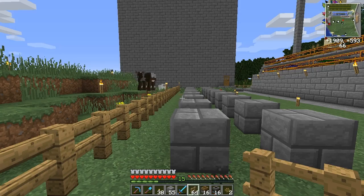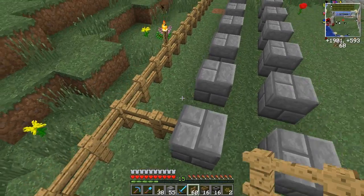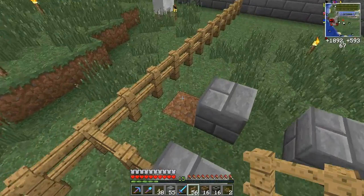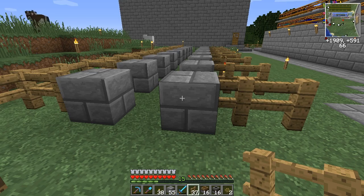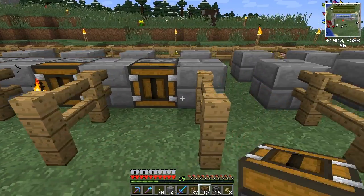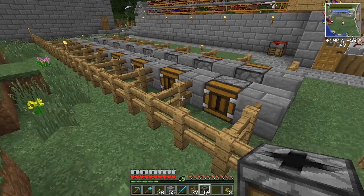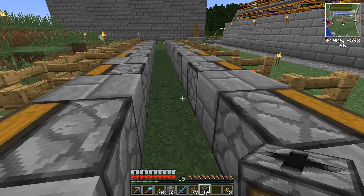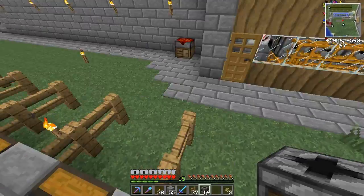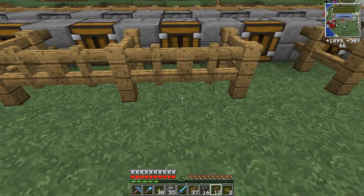Next you'll need some fences — build some small stables for our sheep by putting them down like this. Next, we'll be placing our deployers. We'll need one for each sheep, so 16 deployers in total. Put them right in the holes you left free like that. We will need to put shears in all of these later.